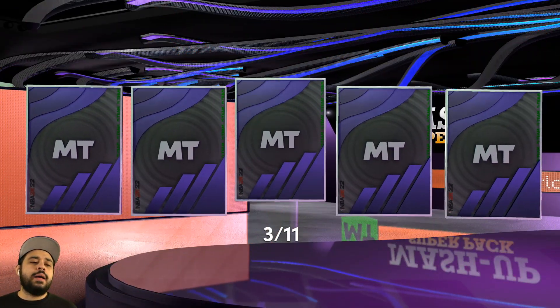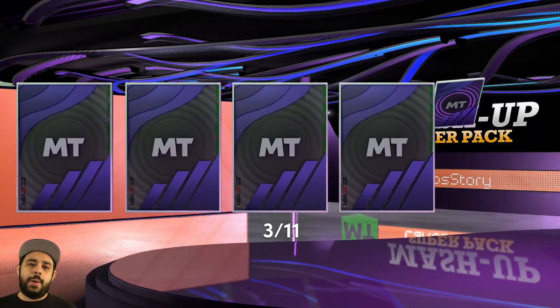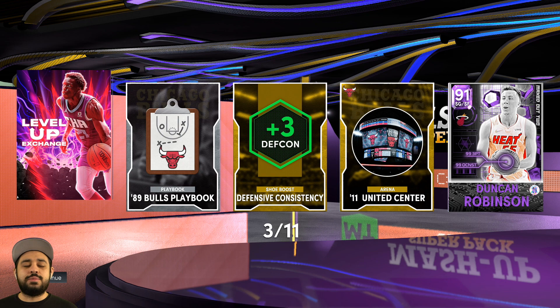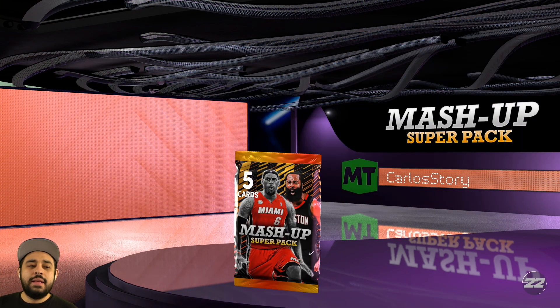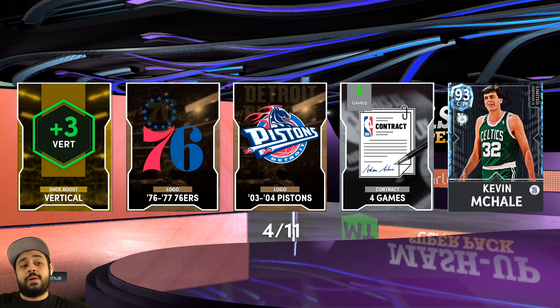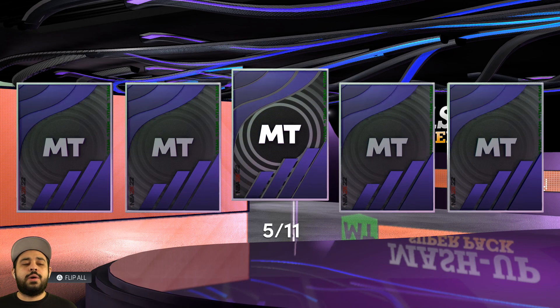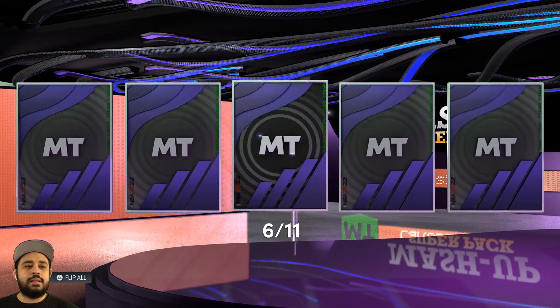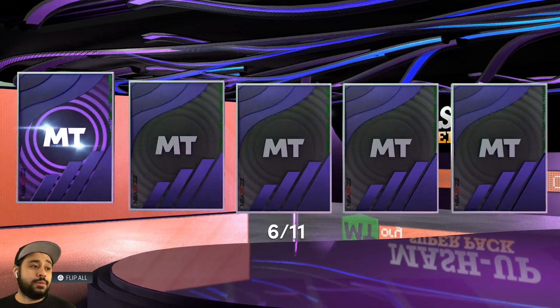Can we get lucky? I just want to see that Dark Matter — I want to see LeBron James. We got a Cavaliers player and now a Heat player — everything has been pointing to LeBron. Tatum dunked on him, LeBron beat him in the playoffs; Cavaliers, Heat — is there a LeBron James in here? LeBron, don't play hard to get, buddy. We get another Amethyst — another Amethyst. Lucky 7, come on, show me Dark Matter LeBron.